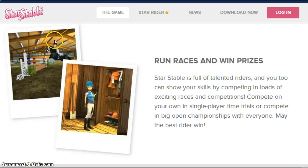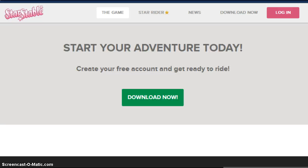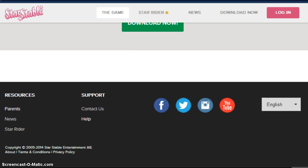Right here you see jumps. This is called the riding hall — they have saws there and jumping. You can jump with your horse there for fun or for training. But you have to sign in to it. Down here you will see parents — let's click on that.